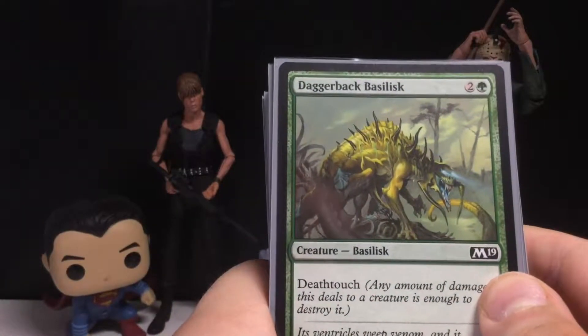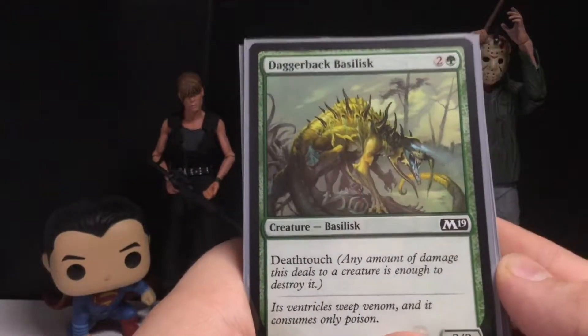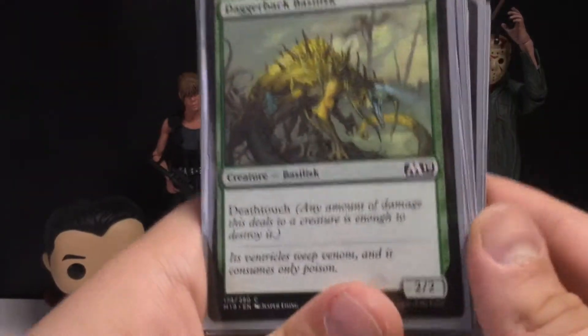Daggerback Basilisk — for three mana you get a Deathtouch 2-2 creature. This helped a lot as well — I like this card.